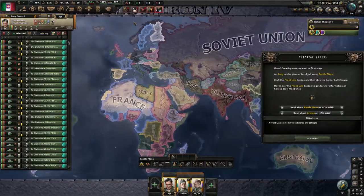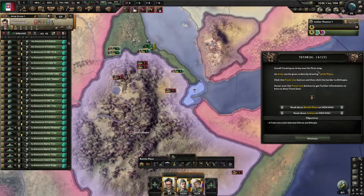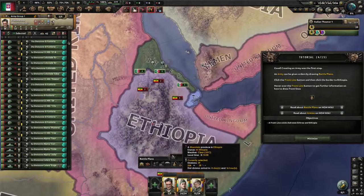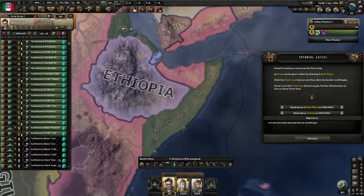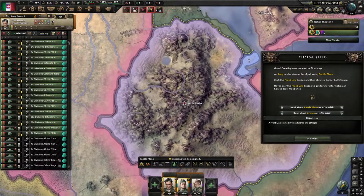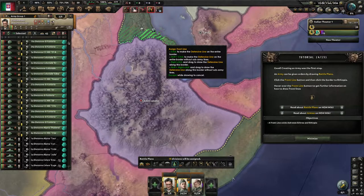The game is now trying to prompt me into fighting Ethiopia. Creating an army was the first step — an army can be given orders by drawing battle plans. It's flashing blue here and it wants me to draw a battle plan. As I have no access on this land I couldn't draw a battle plan from there, but I own — or am occupying — territory on two sides, so I have two front lines I could use to attack Ethiopia.